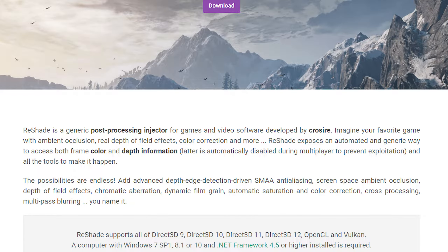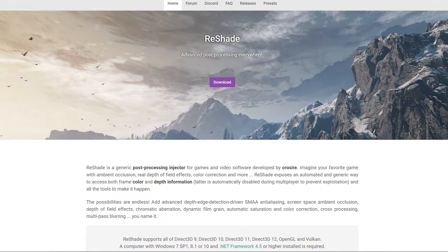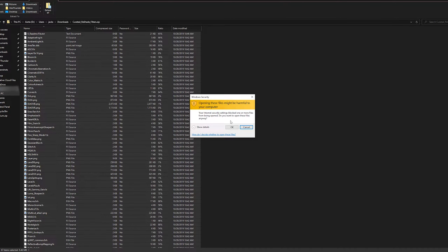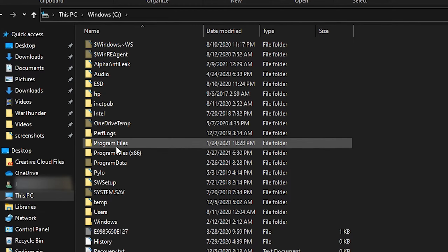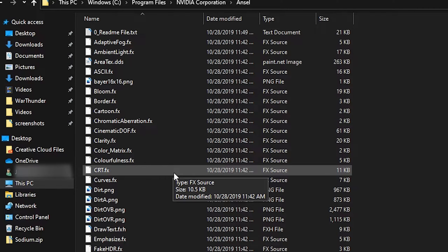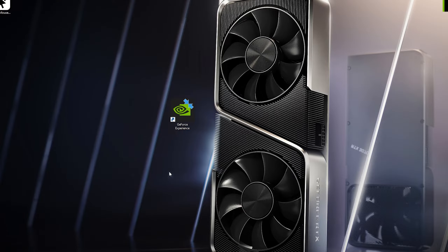Reshade has to be injected in order for it to work, so many developers do not support this as it can seem a little shady. But with this method, all you have to do is the following: first, download the pack from the description below. Once you have it downloaded, copy the contents of the zip file, then navigate to your Ansel folder. You can find it by going to your C drive, then to Program Files, then Nvidia Corporation, then Ansel. If you don't have an Ansel folder you can just create one. Once inside the Ansel folder, simply press paste.